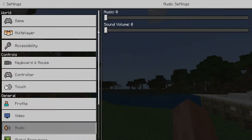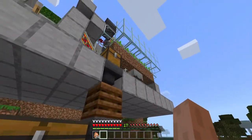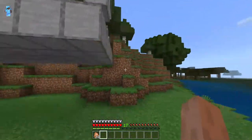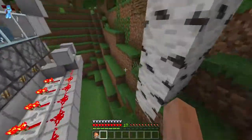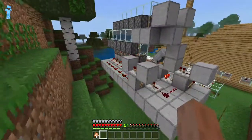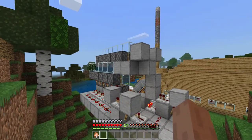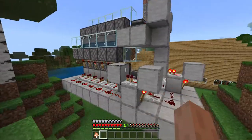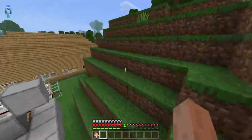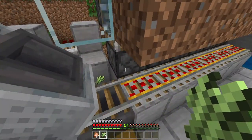Here is basically a zero-tick sugarcane farm in Bedrock. If you know what you're talking about and you're a Bedrock genius, you'll know that zero-ticking is not actually possible on Bedrock Edition — the pistons have a tick delay. But it's pretty close, so we'll call it zero-ticking for now. What it does is these pistons force the block underneath the sugarcane to update and then grow the sugarcane.